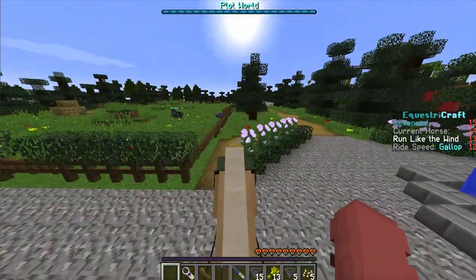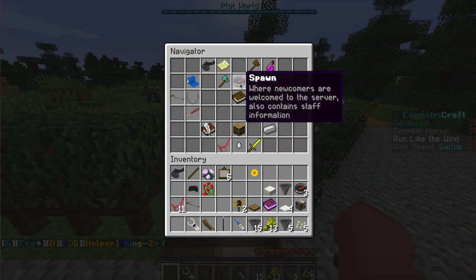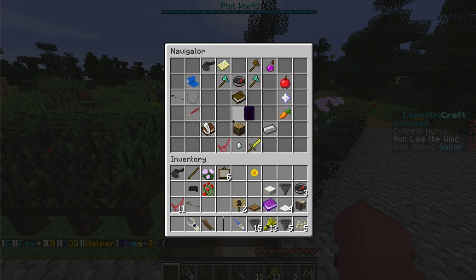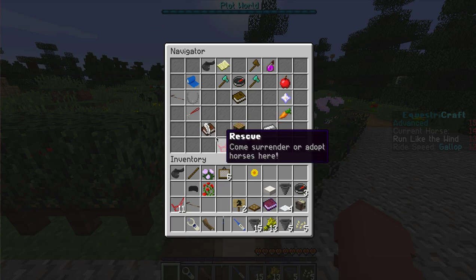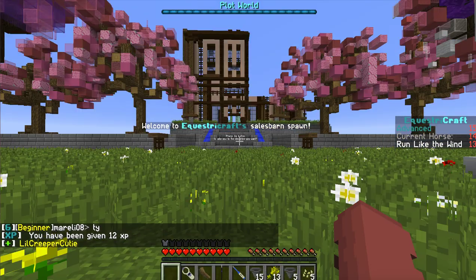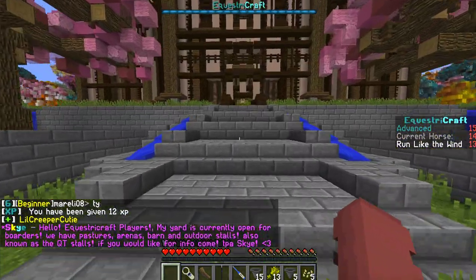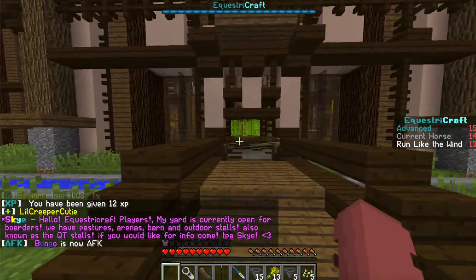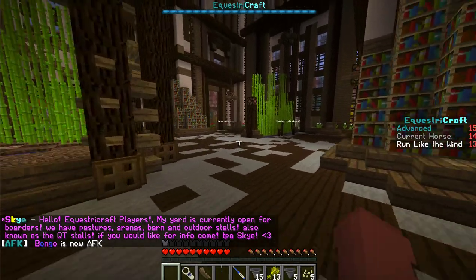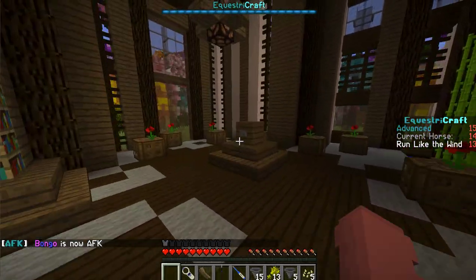Let's go check out the sales barn for just a few seconds. You can also go from Ventura by clicking a button. Here is the sales barn. Let me check my speedy horse. Let's see — I'm going to teleport to Bullseye and check if any of the horses here are available. Right now I'm Advanced rank.